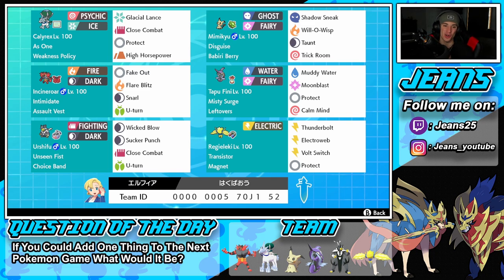Bottom left corner is going to be a heavy hitter — Choice Band Urshifu. Choice Band Urshifu is an absolute monster, like Choice Band Scizor — it just hits way too hard and can take out Pokemon at ridiculous HP. It has Unseen Fist so it can hit through Protect. The moveset is Wicked Blow, Sucker Punch for priority, Close Combat for coverage, and U-Turn to pivot, which is great on a Choice Pokemon.